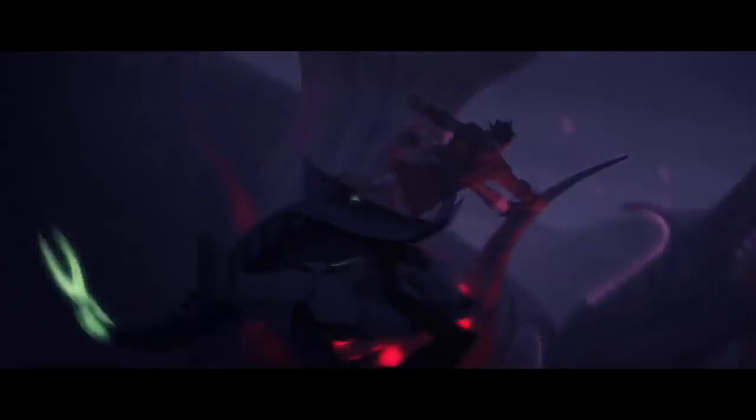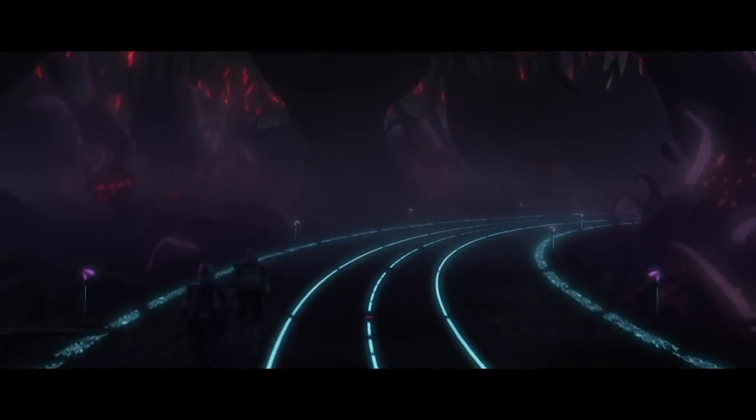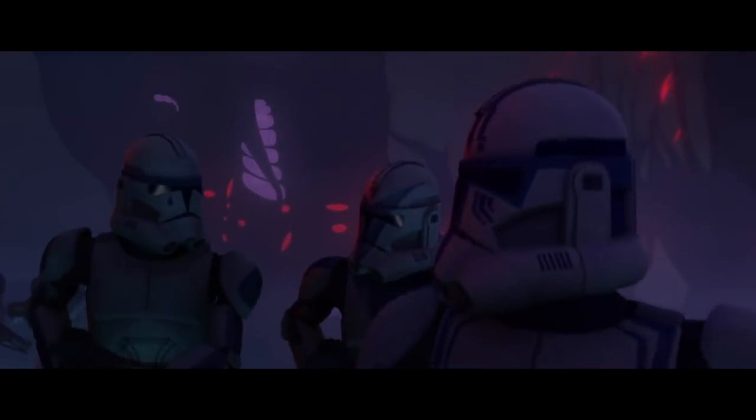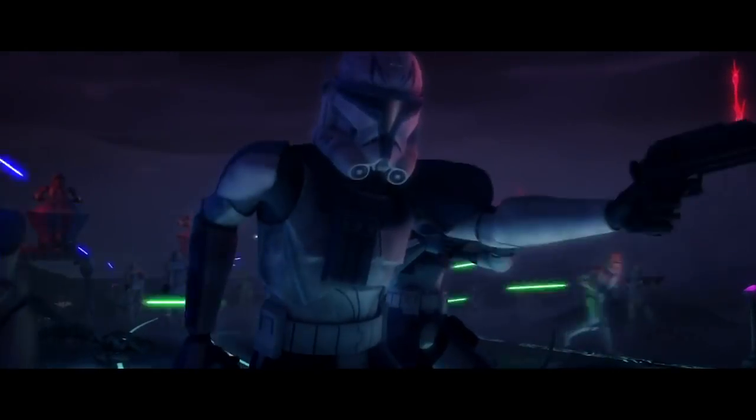Krell showed off some impressive Jedi skills, grabbing one of the banshees in midair and slaughtering it. Far less impressive was his strategy to continue towards the capital using the main road. The Umbarans knew the Republic were coming and the infantry column was completely exposed — without armor or air cover, the clones were vulnerable to a counterattack. But Krell wanted speed and ordered the clones to attack directly along the main road anyway. One of the forward platoons quickly stumbled upon a landmine field and triggered an Umbaran ambush, but managed to hold and retreat back to the rest of the 501st, who together beat back the ambush.